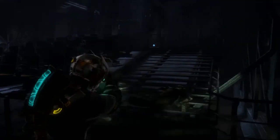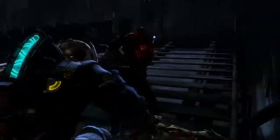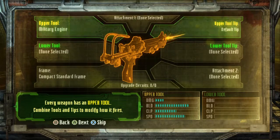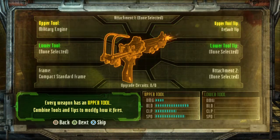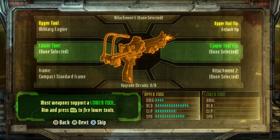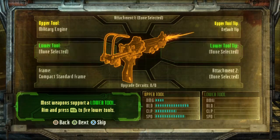All of the Necromorphs in Dead Space 3 make the best piñatas, since they're full of all kinds of goodies that you can stomp out of them. So what does Dead Space 3 do differently? Well, not a ton, but they have introduced an interesting weapon crafting system that allows you to take parts that you scavenge throughout the game and put them together to make all sorts of fun weapons.